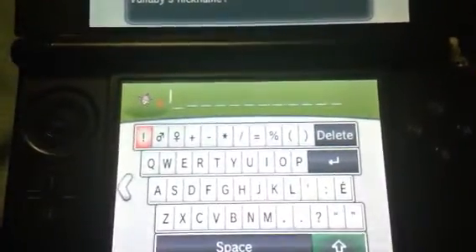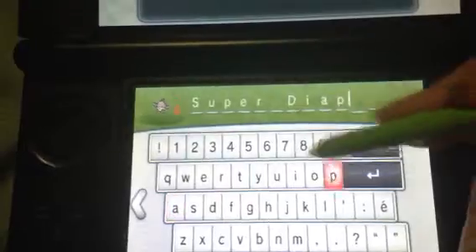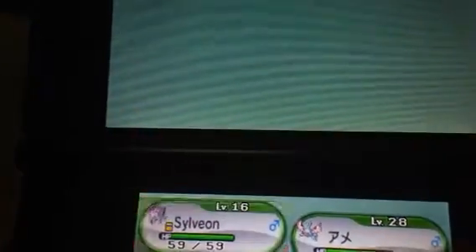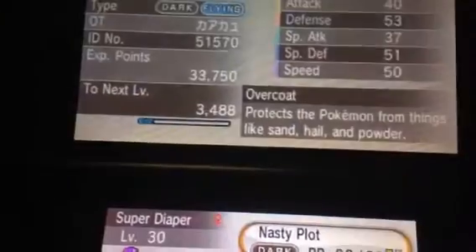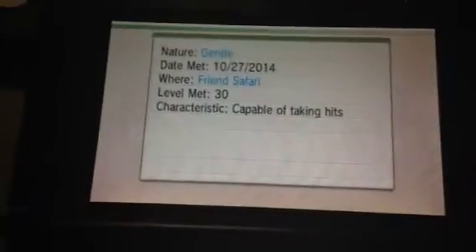Now what's the — I'll name it. Alright, let's see. I have a little thing... Goba. Don't judge. So what's the nature and ability gonna be? Overcoat. What? I thought it was gonna be Weak Armor — Weak Armor would make perfect sense. So it's a Gentle nature. Not bad.